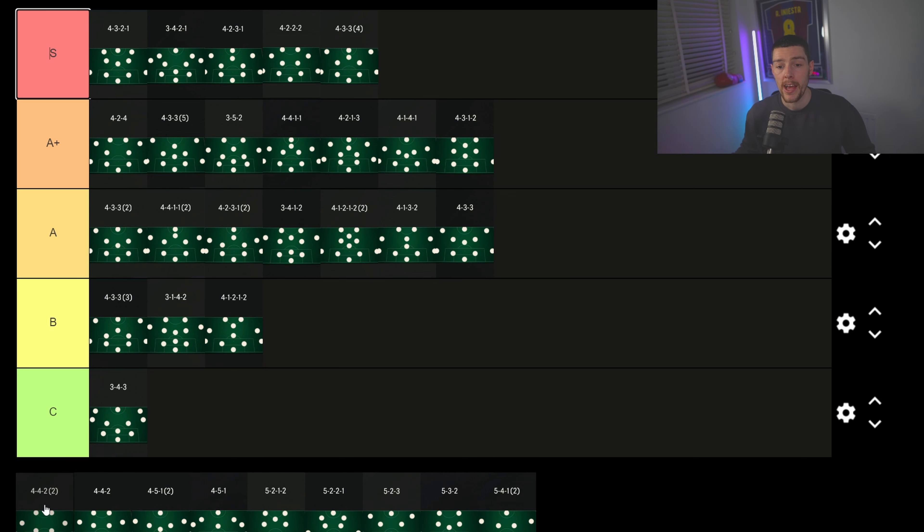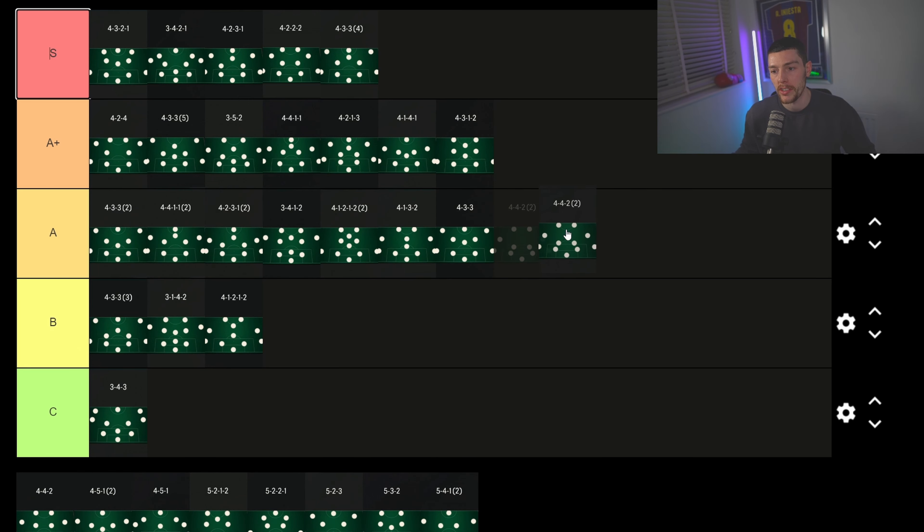The 4-4-2 second variation goes into A tier. It's a bit negative — if I'm going to play with two CDMs I'd use the 4-2-3-1 instead. It's not as good as the 4-3-3 flat in terms of setup, but since it's still a 4-4-2 shape it's not bad — just negative for my style of play.